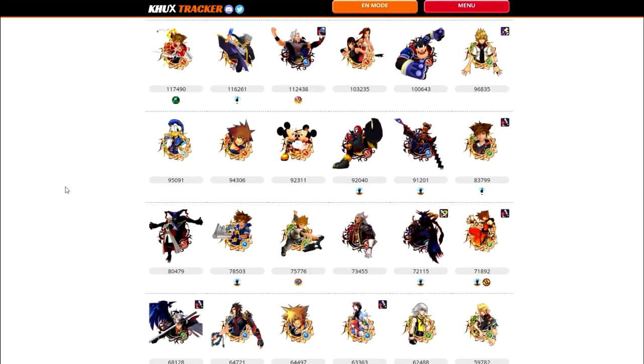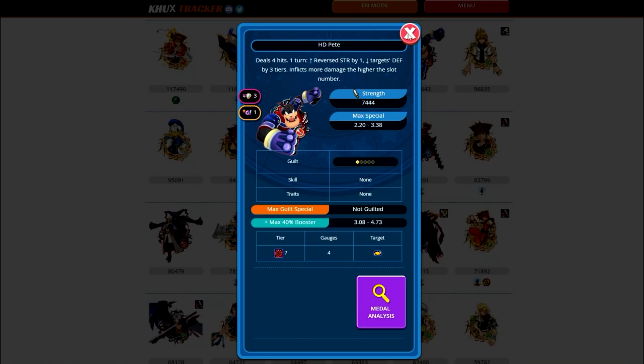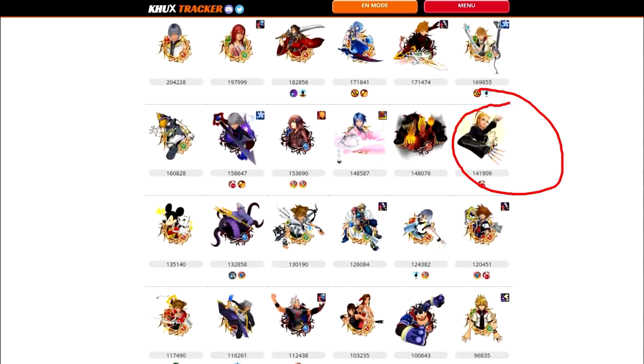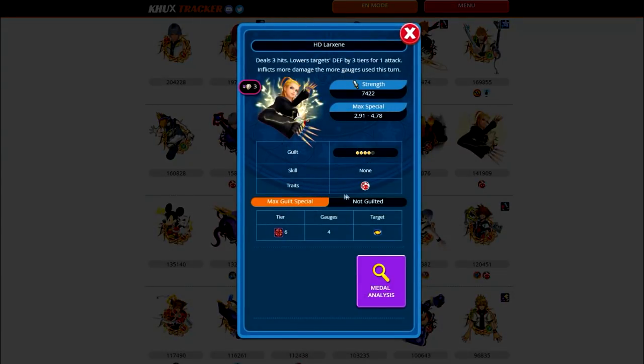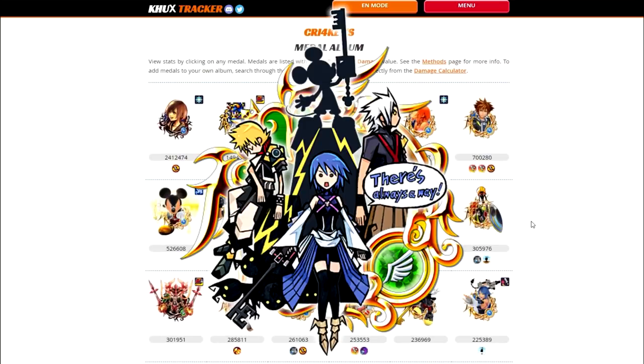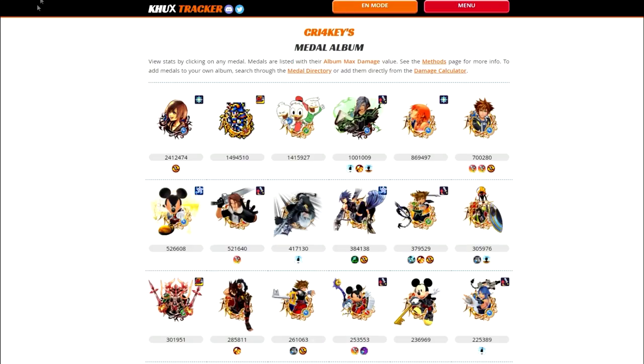Before getting into the actual setups, there are a few notable medals I want to go over that aren't being utilized to their fullest potential yet. Those would be the HTP, which is currently at one dot with no skills or traits, and the HD Larxene, who is at four dots and has a raid boss trait. The last one I'll mention is the Key Art Bonds copy medal — I know he mentioned he's not looking to get that from the beginner's deal until after anniversary, but it's worth mentioning for one of the setups.